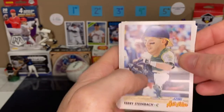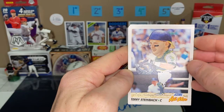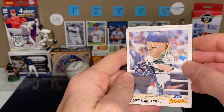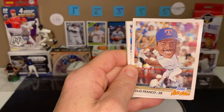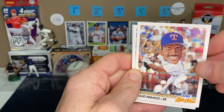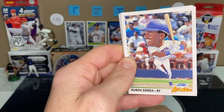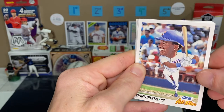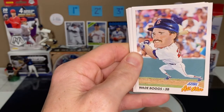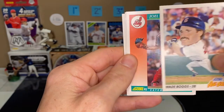There's one of those big head art cards — an All-Star card, Terry Steinbeck. That's a cool, oddball-looking card. Got another one here from Julio Franco. And there's a Reuben Sierra. Then four in a row — there's a Wade Boggs, that's a really nice one.